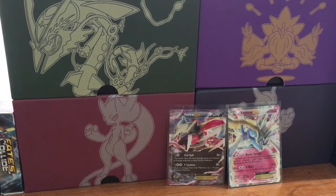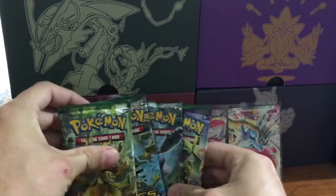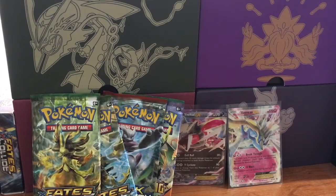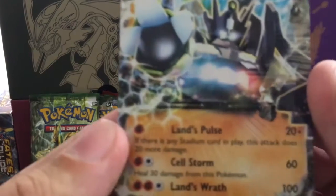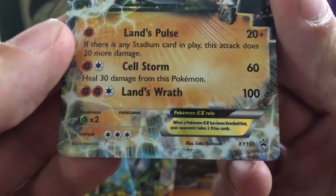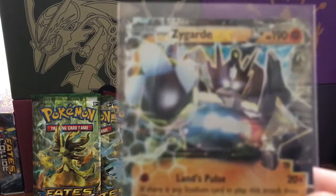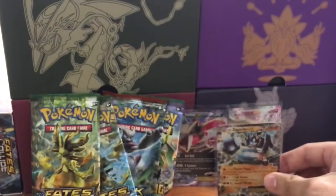We have the Zygarde EX tin - not shiny, which is whatever, it doesn't matter as long as the card is somewhat good. We have our four packs: two Fates Collide, Breakthrough, and Roaring Skies. We also have our shiny Xerneas promo still chilling in back, and the Zygarde EX from Fates Collide - promo number 151. The artwork here honestly looks like a Power Rangers zord, but I actually like the Fates Collide artwork a little better.